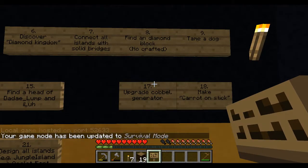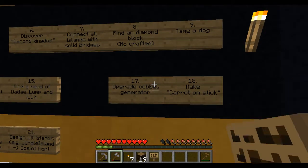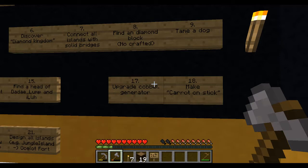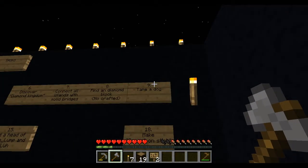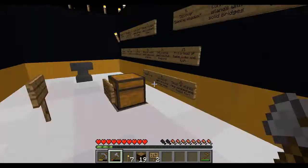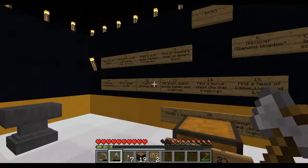Find a diamond block. Upgrade cobble generator — I really don't know what that means. I don't know if that means make a cobble generator; if that's the case I'm just going to take it off. Tame a dog and make a carrot on a stick — so there's still a few quests to go.